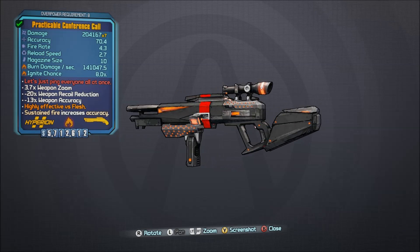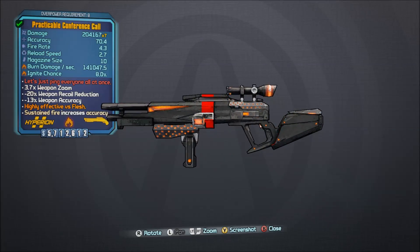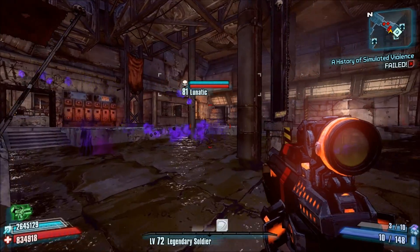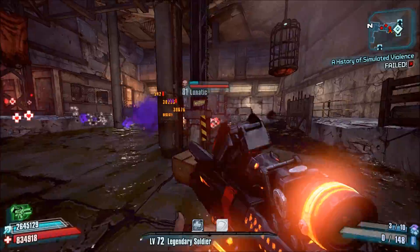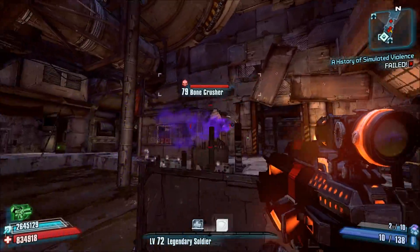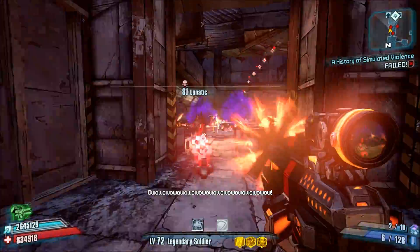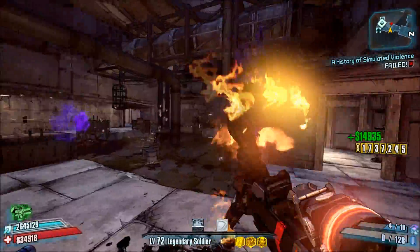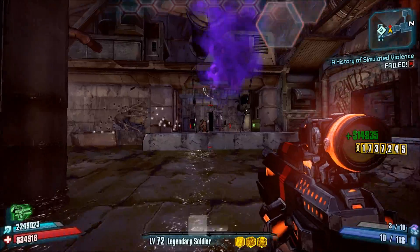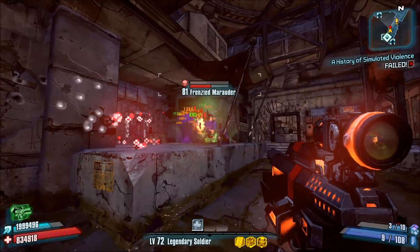Number 15, the Conference Call. Very early on in Borderlands 2's lifespan, the Conference Call was considered to be the best shotgun in the game when paired with the B-Shield. While that has since been patched, the Conference Call is still a viable shotgun up against larger bosses like Terramorphous and Hyperius, specifically Son of Crawmerax. This weapon can come in all elements and is a more economical option than the Hyperion Interfacer shotgun.